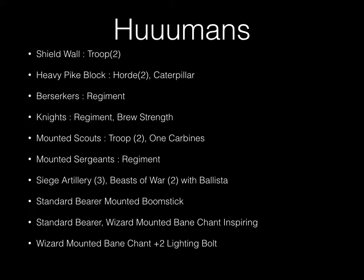I'm not playing Dwarves for a while. My list: shield wall troops — two of these — two heavy pike blocks both in horde format, two hordes of five bucks, one with the caterpillar item, one regiment of berserkers, one regiment of knights with Crushing Strength Two, two troops of mounted scouts — one with the carbine upgrade — one regiment of mounted sergeants, three siege artillery, two beasts of war with ballista upgrades, an army standard bearer mounted with the boomstick, a standard bearer on foot, a wizard mounted with Bane Chant and Inspiring, and a wizard mounted with Bane Chant and the plus two lightning bolt item.